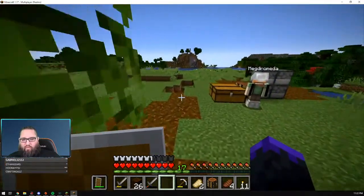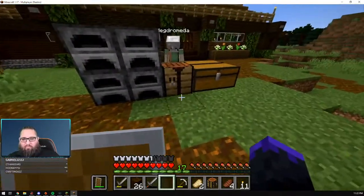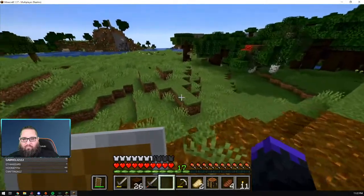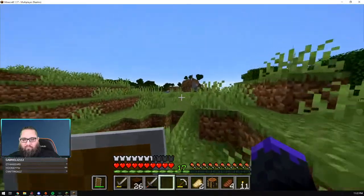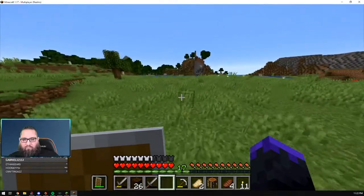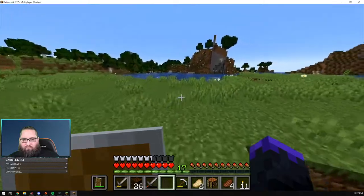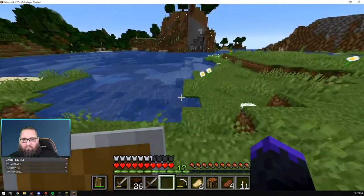I went and dug up around our base already — any sand that was near the water I already grabbed. Pieces here and there, I'm just trying to get more panes. I got glass on me — how many do you need? There's five in this chest so I think I only need six. Six to make 16 panes — yeah, which I don't think I'll need more than that. Thank you.